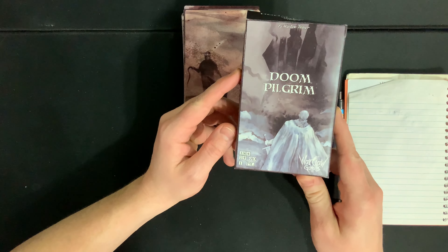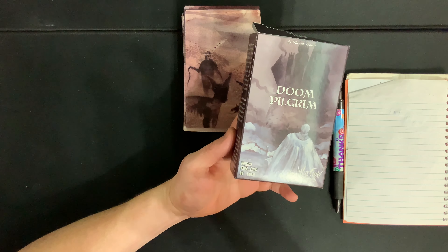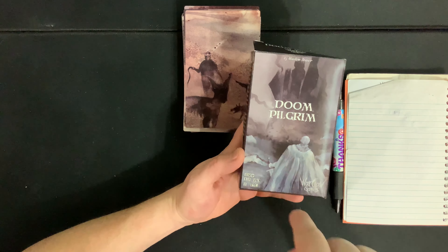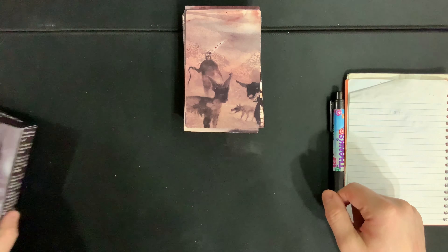I'm back again today for another how-to-play video. Today I'm very excited to be checking out how to play Doom Pilgrim from War Claw Games. This is for one player, takes 15 to 90 minutes to play, it's for ages 18 plus, and this is this month's Game Crafter spotlight game of the month, where I do a series of videos on a specific game.